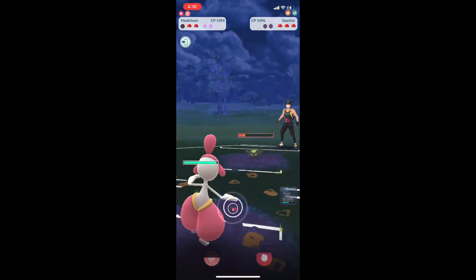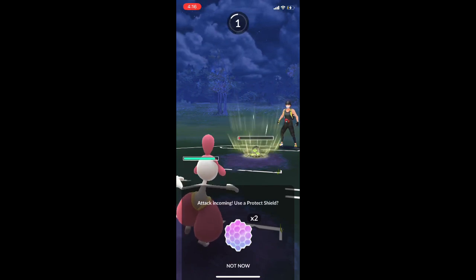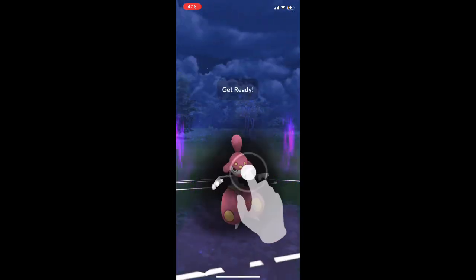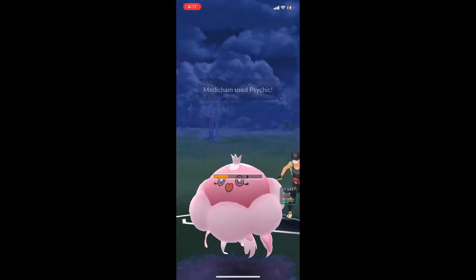Victory Bell is down, so we're going to throw Medicham in. The best they can do here is a Rock Slide — it's not going to do that much damage to us. We tank it and now we throw a Psychic against Jellicent. They don't have any shields left and so that is that.